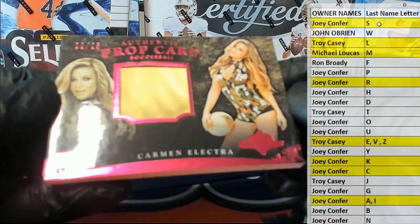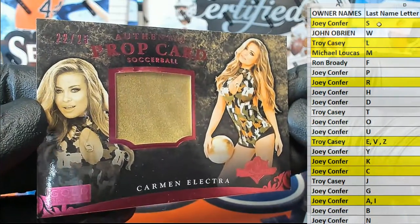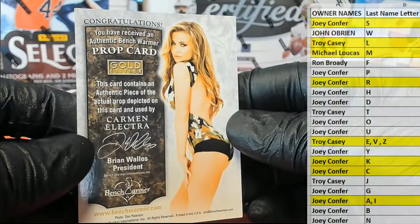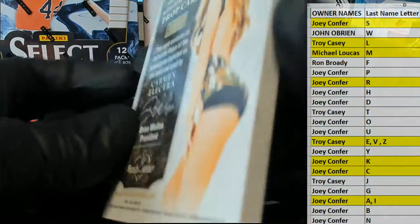Carmen Electra — look at his prop card, soccer ball. That's pretty damn cool actually, 22 of 25. Letter E, there you go Troy. Carmen Electra — that's from the gold edition, pretty cool. Benchwarmer 13 Gold.